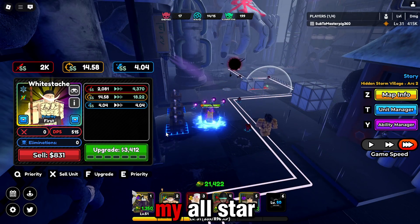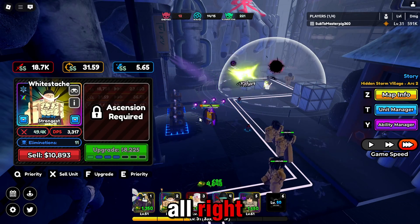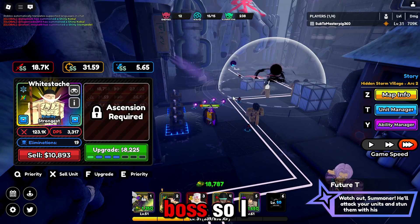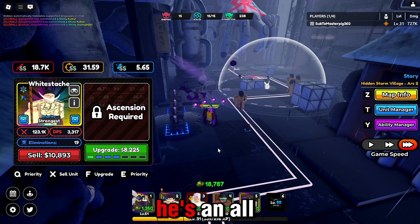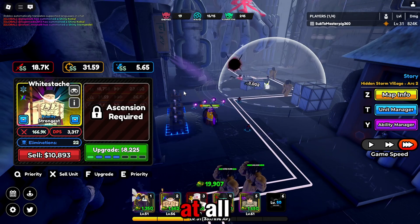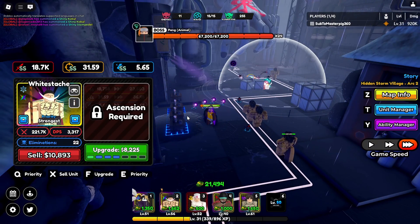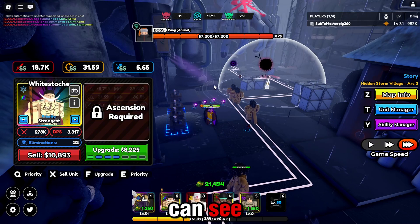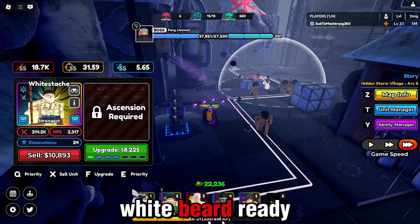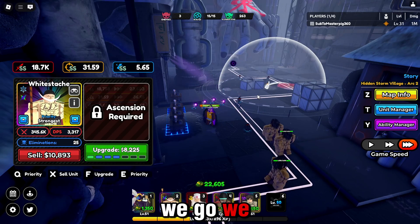So I'm just going to place my all-star there, upgrade him, and set him to strongest. The reason I placed Whitebeard was because of the boss — I can insta-kill the boss; he's an all-star. All we did was really play the game without moving our camera at all, and the tiny task has been recording in the back the entire time. The boss is now entering our people's range. We have our Whitebeard ready to attack and take down his health. W Blackbeards, and boom, we've beat the level.